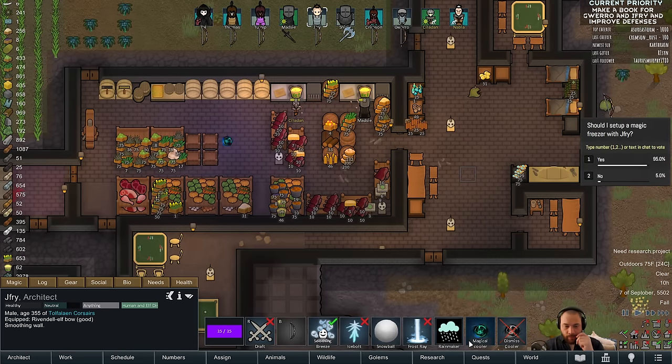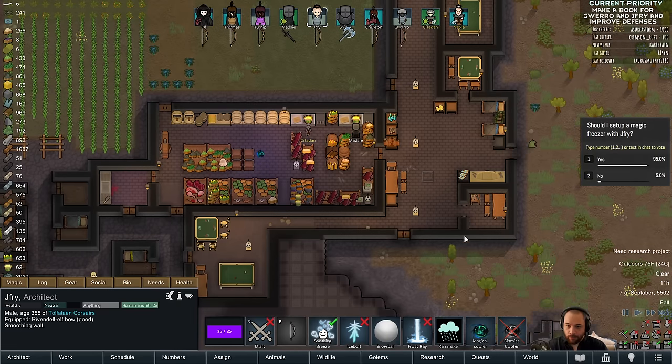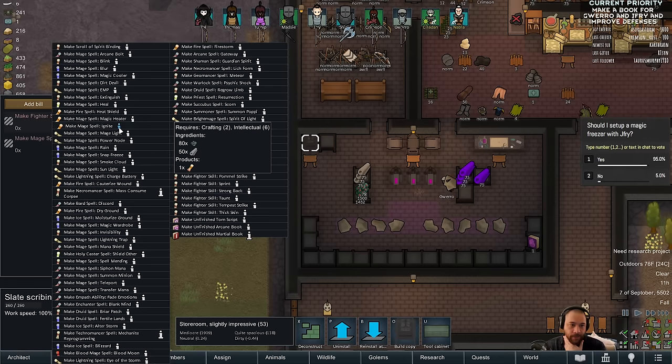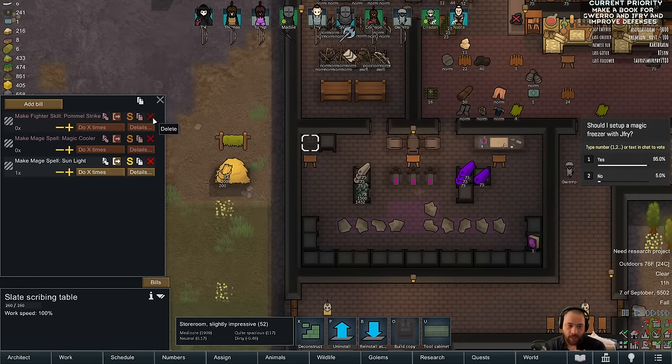I don't want to tie up all of his mana pool casting multiple magical coolers. I'm thinking of the other spells — we did want potentially Guerrero to have sunlight, so I will make a sunlight spell. There is the ice spell of moisturized ground, turning sand into usable soil, which I don't think we really need.